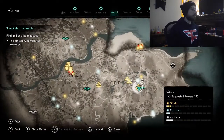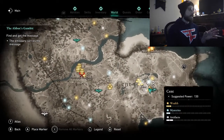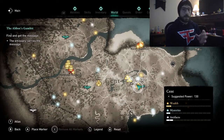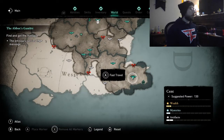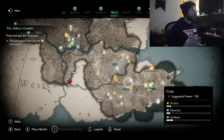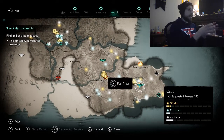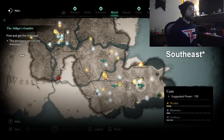Without further ado, let's take a look at the map. We are in Kent, in Canterbury, and you can see where it says Kent on the map. We're not too far away from there. On the entire map, we are really in the bottom right-hand corner. Kent is to the southwest, and there's a story mission nearby.